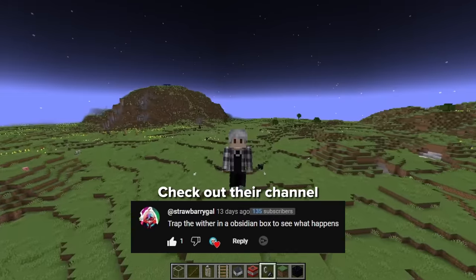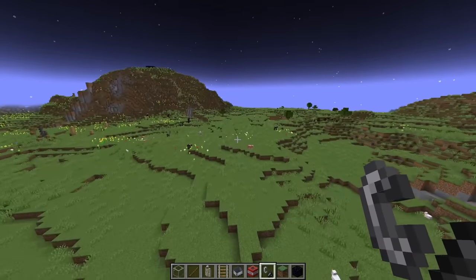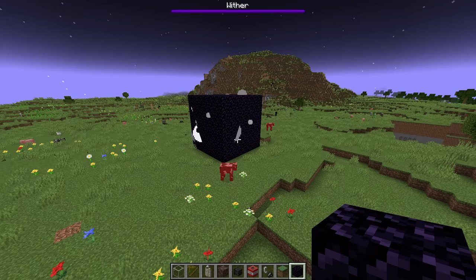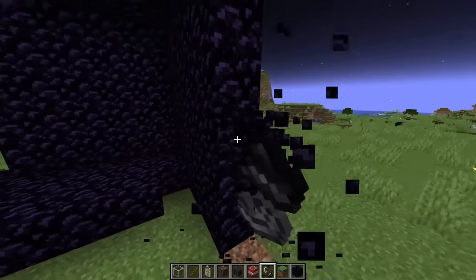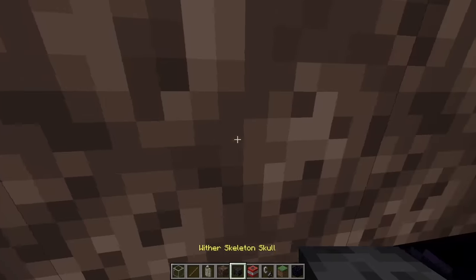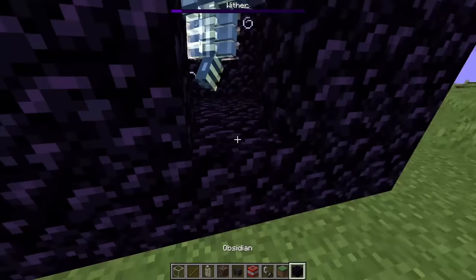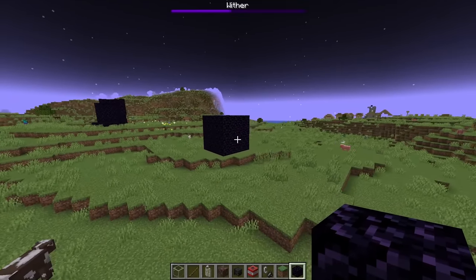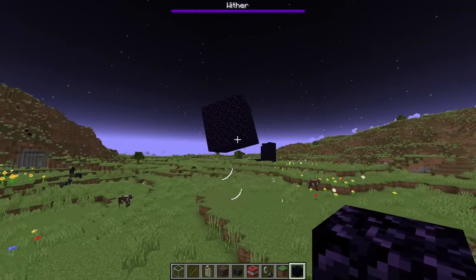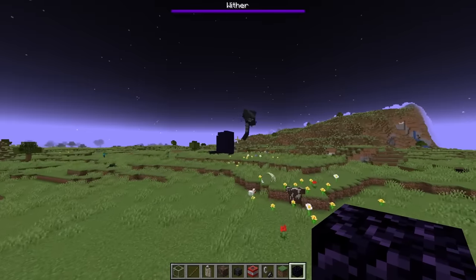Trap the wither in an obsidian box and see what happens - that is a fantastically unique idea. I don't even think the box flinched. Most of the box didn't even have physics apparently. Now I'm 99.9% sure that this entire box is all by itself and not part of the ground, so let's see what happens. I also made it lighter.